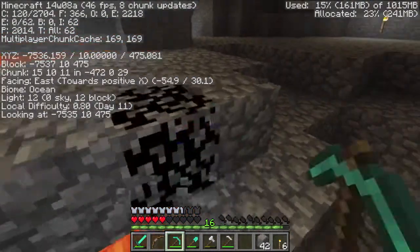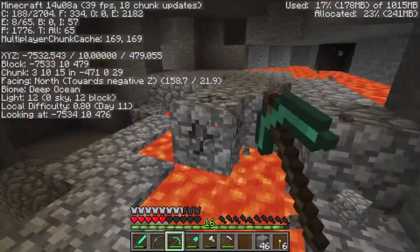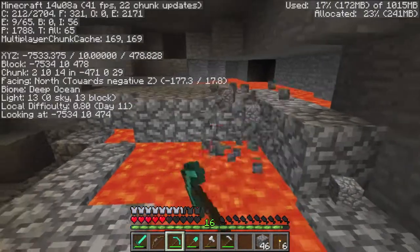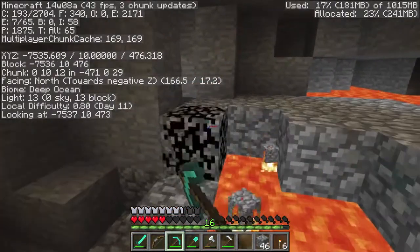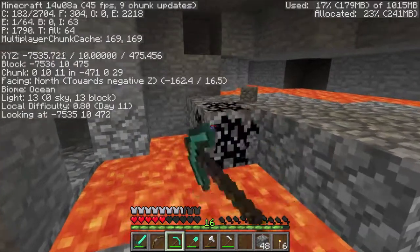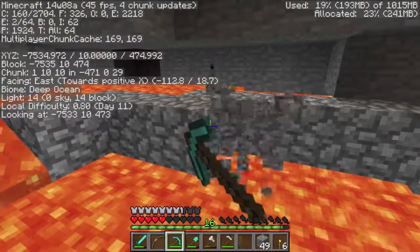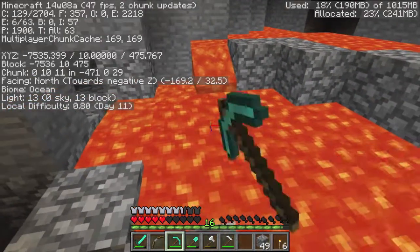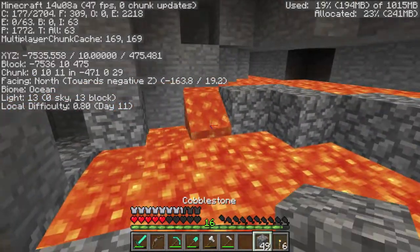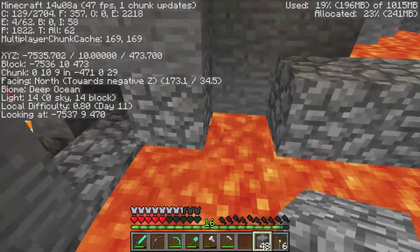Here we go, get rid of these. Look at that breaking animation — it looks so weird. And I want to know when they're going to re-implement rubies, because they still have the texture for it. What's the point of keeping the texture if you're not going to use it? They should just get on with using it.